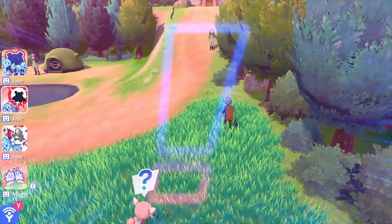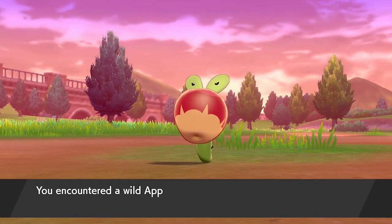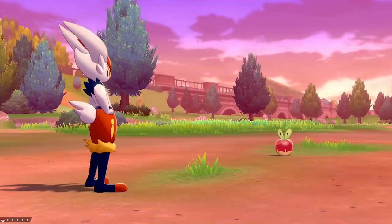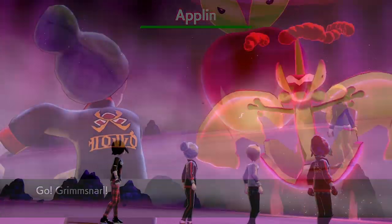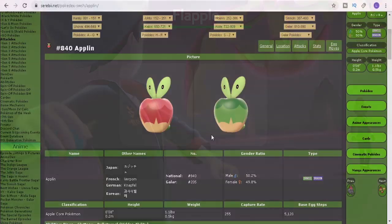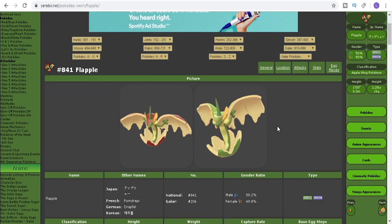Hello friends and welcome back to another Pokemon how-to guide. My name is Lee, also known as Osiris. In today's guide we're going to be looking at how to capture the new dragon and grass Pokemon available in Sword and Shield — Applin — as well as obtaining Flapple and Appletun, the evolutions of Applin. Flapple and Appletun are version exclusive: Flapple is in Pokemon Sword and Appletun is in Pokemon Shield.